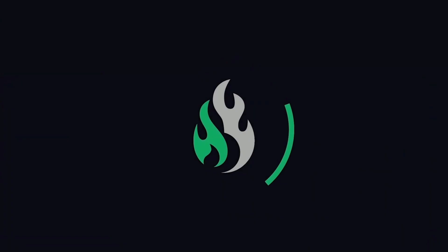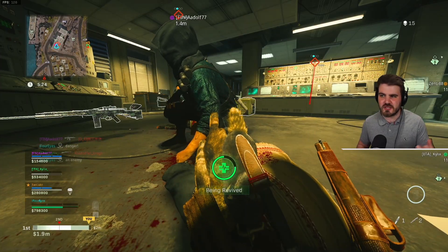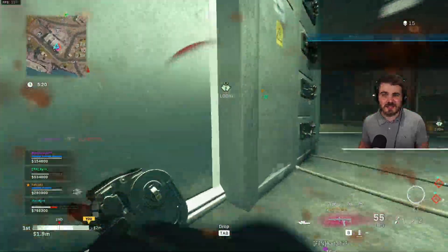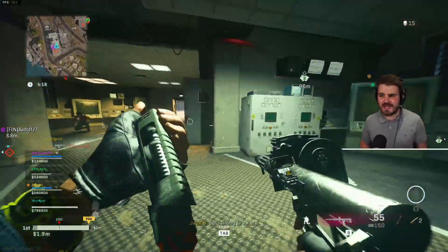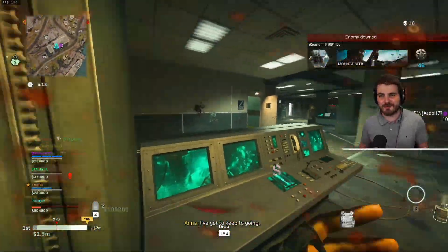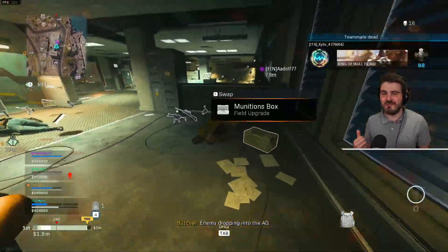Let's start off with something that we do every single game at least once, but maybe multiple times, and that's dropping in — parachuting in, getting to the floor as quick as possible to beat opponents down, get a gun, and win that gunfight so you don't get sent to the Gulag really early on.